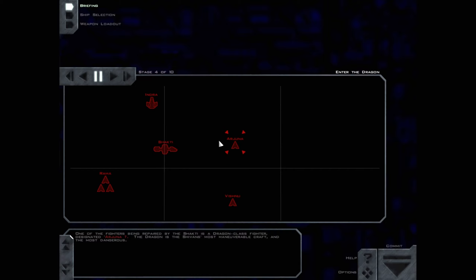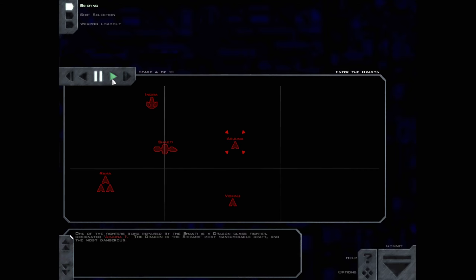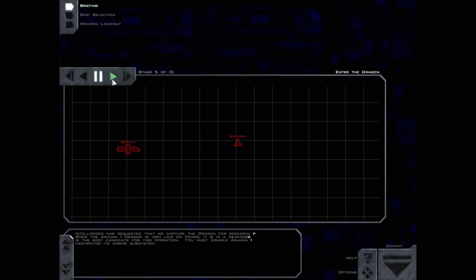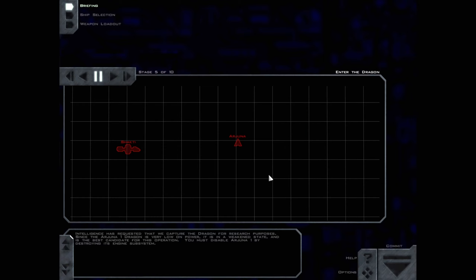One of the fighters being repaired by the Shakti is a Dragon-class fighter, designated Arjuna-1. The Dragon is the Shivan's most maneuverable craft and the most dangerous. Intelligence has requested that we capture the Dragon for research purposes. Since the Arjuna-1 Dragon is very low on power, it is in a weakened state and is the best candidate for this operation. You must disable Arjuna-1 by destroying its engine subsystem.